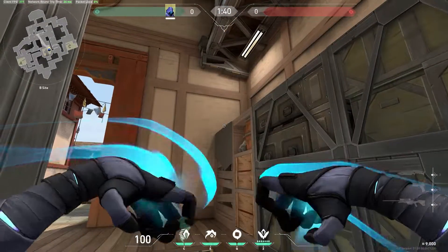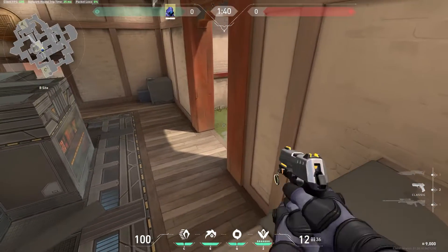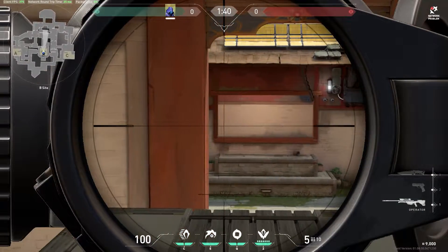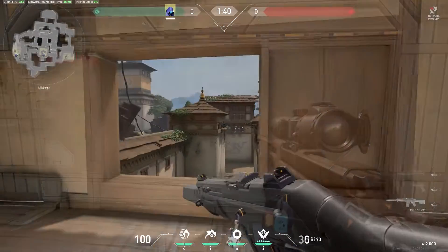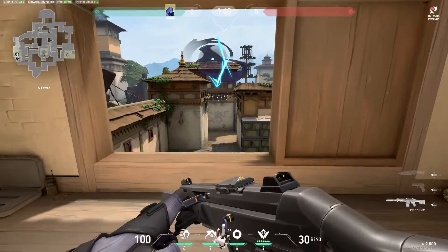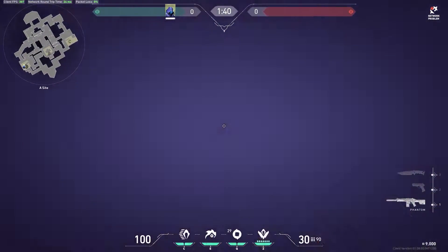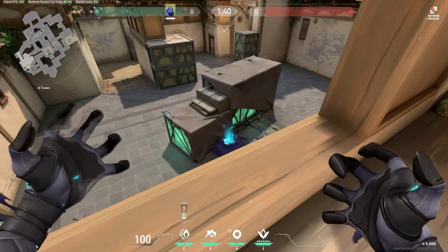Abusing the verticality in B site can get you a lot of nice picks. I like to AWP window at the start of the round and drop down if ever I'm in danger. When retaking A site, you can use a falling smoke from heaven and teleport into the smoke to surprise enemies playing inside. Alternatively, if hell is clear and you don't think anyone is playing close, you can also teleport from heaven into site.